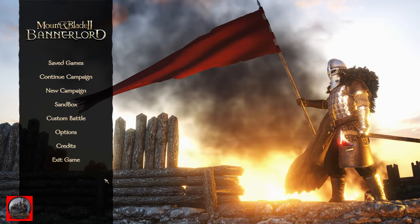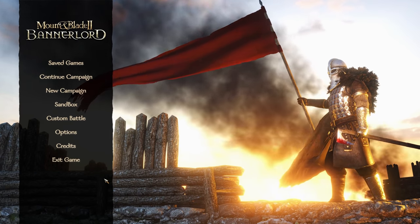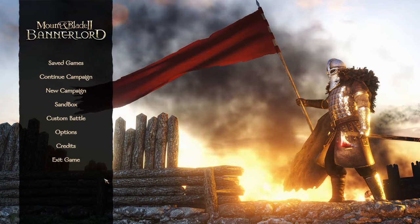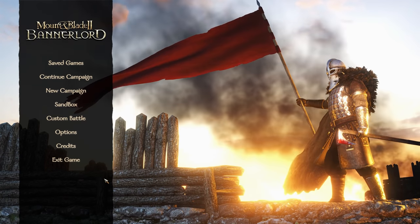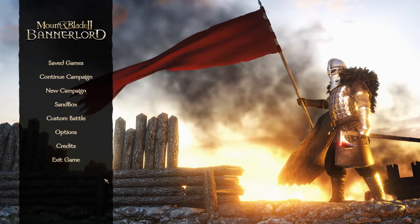One of the first big ones is a number of code refactors for campaign, inventory, battles — stuff that makes it so that you have better performance when either zoning into any of those things like battles or inventory. This removes a lot of the hanging that would occur whenever you jump into multiple or different screens.